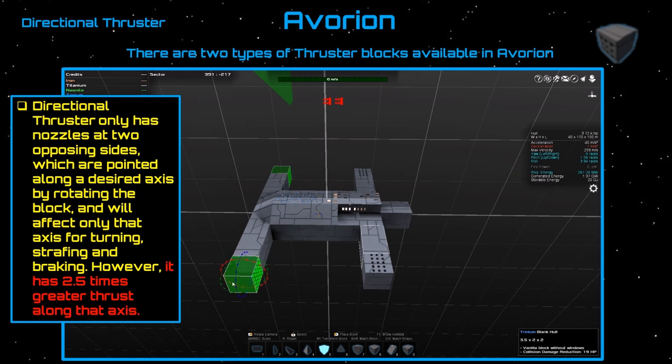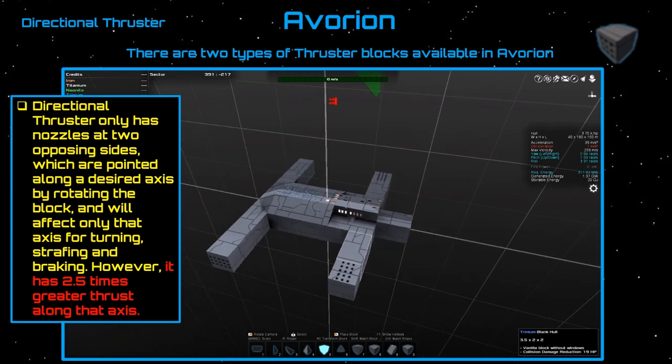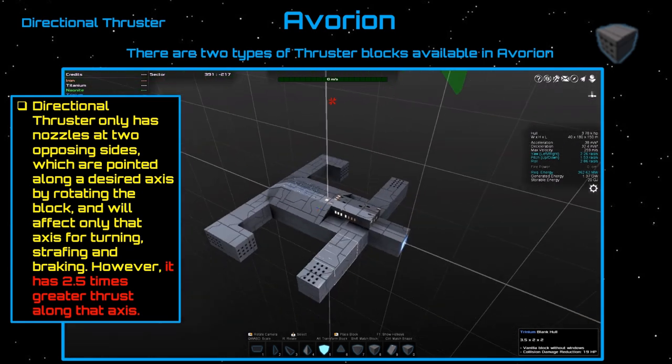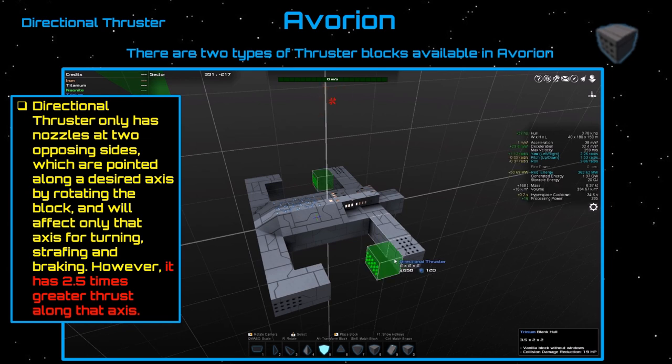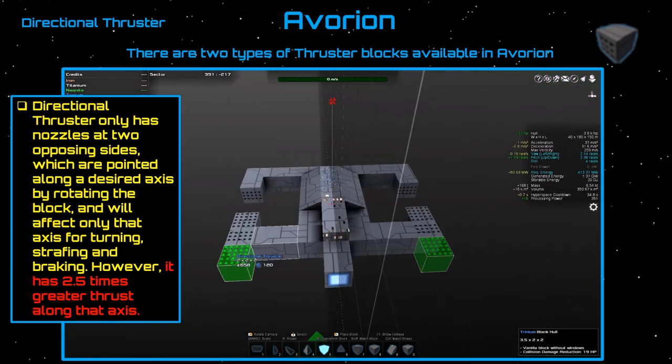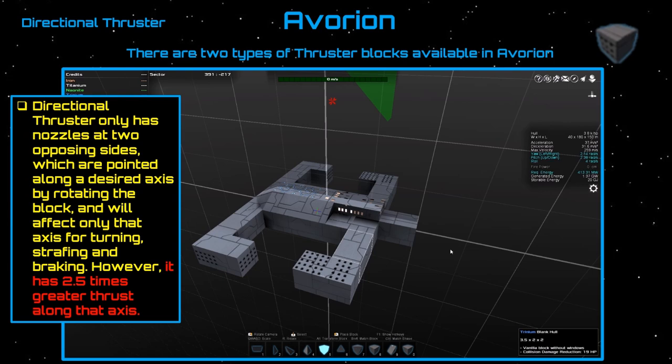The other thruster in the game is the directional thruster. It only has nozzles at two opposing sides, and this block is 2.5 times greater in thrust along that axis — so these thrusters are more than twice as powerful as your regular thruster. You can rotate these blocks to cover your pitch and roll, and you'll get more bang for your buck specializing in a directional thruster than an all-round one. Directional thrusters also benefit from leverage — the further from the center of mass, the better the maneuverability.